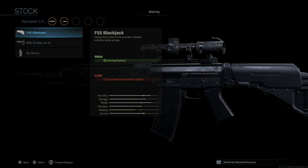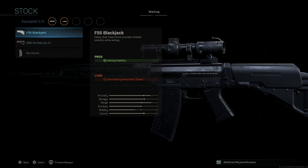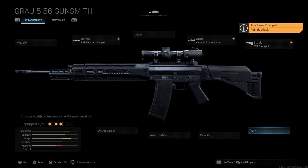For the stock, we want the FSS Blackjack stock. This is a heavy duty fixed stock that provides reliable stability while aiming for long range engagements, and it assists in keeping your shots steady while you fire. The pros are aiming stability, with the cons being aim walking movement speed. But if we're using this as a Sniper variation, we really shouldn't be too concerned with that.